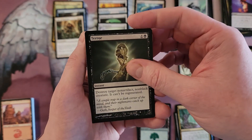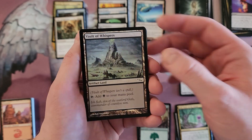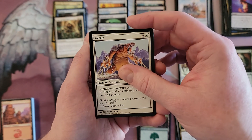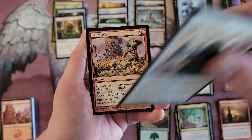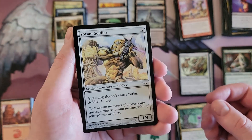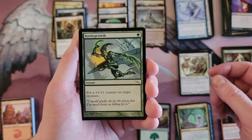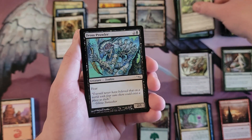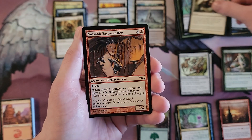Terror — that's a card that hasn't been in every single set anymore. Vault of Whispers — nice, the artifact land cycle. Goblin War Wagon. Arrest. Wizard Replica. Leonin Elder. Incite War. Auriok Soldier — classic. Wanderer's Guard, Sentry. Battle Growth. Should be coming upon the end — Dross Scorpion, probably one more. Dross Prowler. Now should be the rares. Vulshok Battlemaster for our first rare.